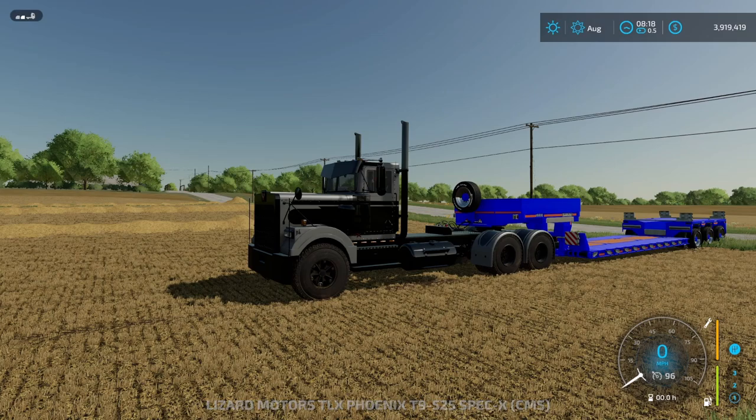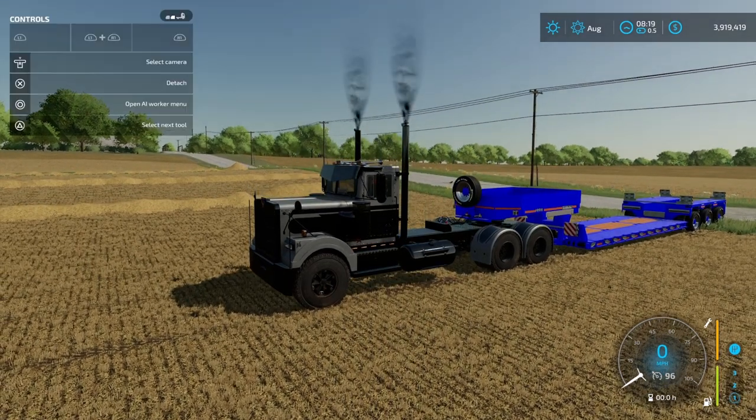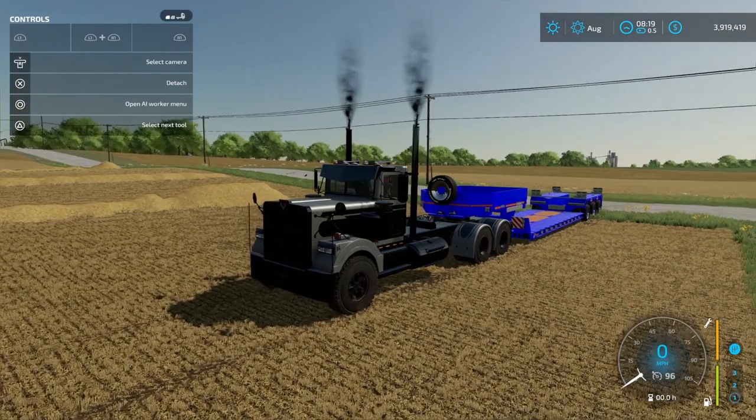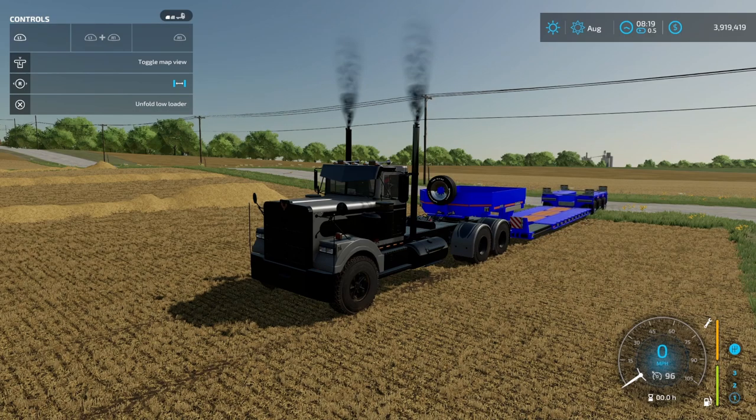First thing we are going to go ahead and turn this truck on. I've got the help menu turned on here and as you can see the trailer has two different segments to it. I'm on the first one right now which is the top compartment. I want to be on the back section, so I'm going to hold down my L1 button and move right on my joystick — as you can see that's going to extend this trailer out as far as it will go.